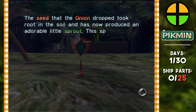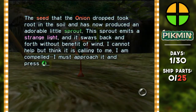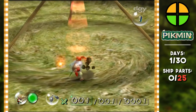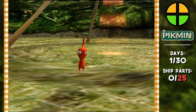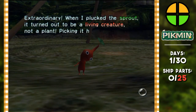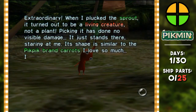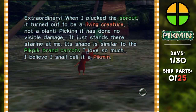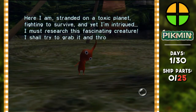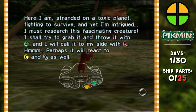The seed that the onion dropped took root in the soil and has now produced an adorable little sprout. This sprout emits a strange light and sways back and forth without benefit of wind — I cannot help but think it is calling to me. I must approach it and press A. Extraordinary — when I plucked the sprout it turned out to be a living creature, not a plant. Its shape is similar to the Pic-Pic brand carrots I love so much. I shall call it a Pikmin. I must research this fascinating creature — I'll grab it and throw it with A, and call it to my side with B.